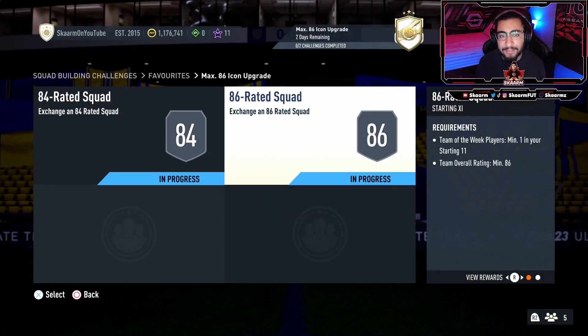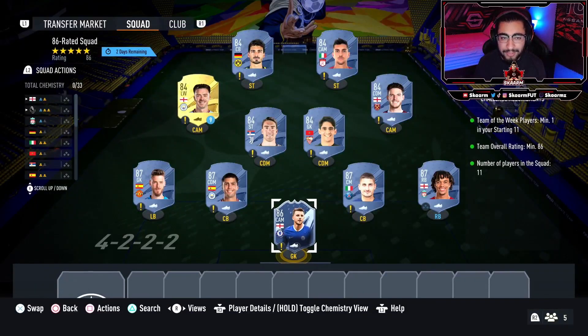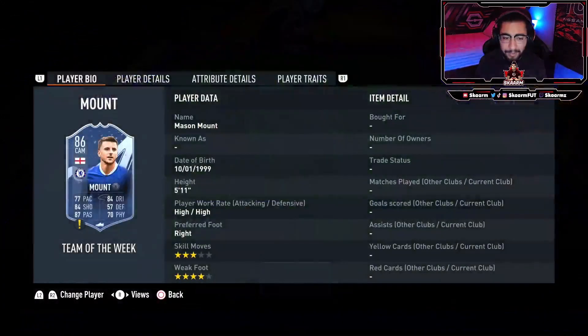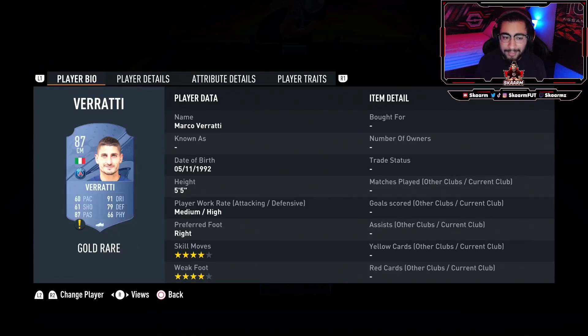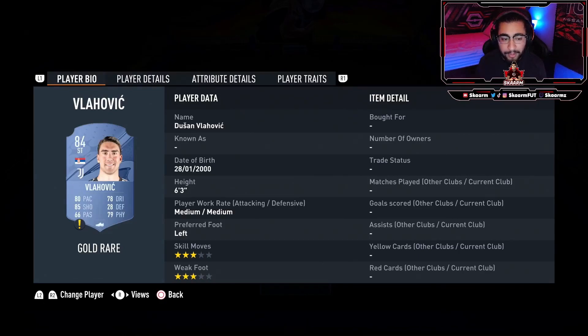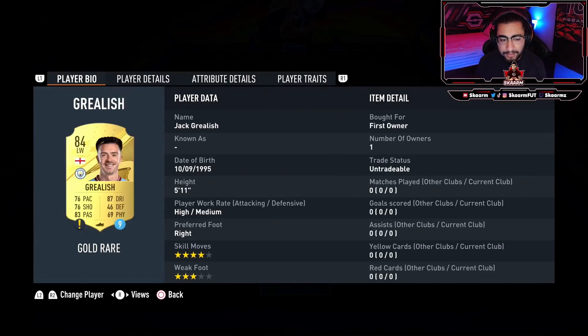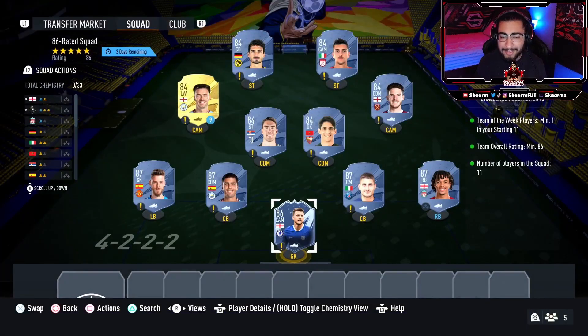Moving on to the 86-rated squad, this is going to cost 100,000 coins to complete. In this squad you're going to need an inform, so I have Mason Mount as the 86-rated inform. Along with that you'll need four 87-rated cards: Trent, Rodri, Thea, and one more 87. The rest of the squad is filled with 84s — Bono again, Vlahovic, Declan Rice, Grealish, Pellegrini, and Matt Hummels to end it off.